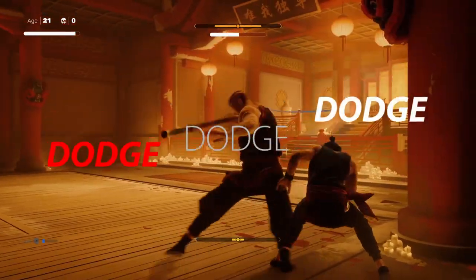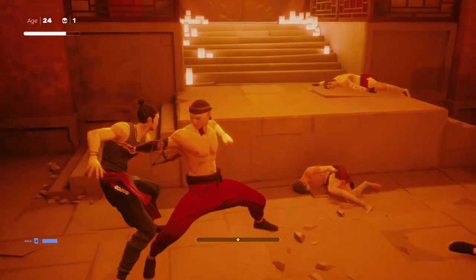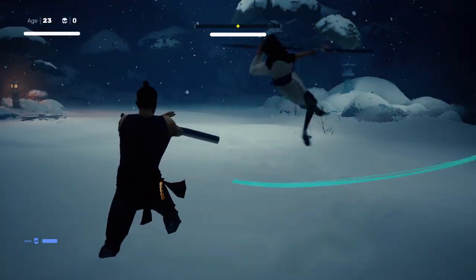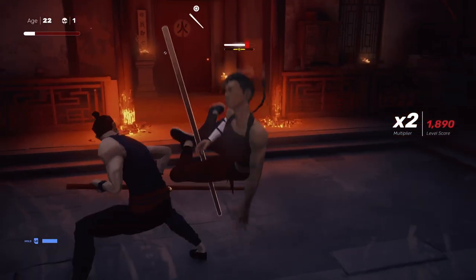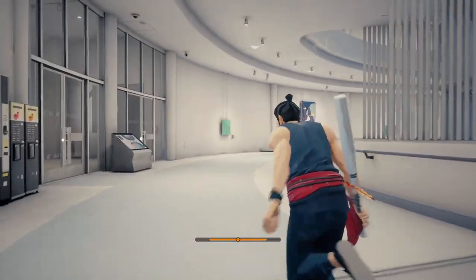Next up is the dodge. By dodging, your character can quickly move out of harm's way, and since there is no stamina attribute, dodge away to your heart's content. Sometimes spamming the dodge button can be a viable strategy if you need to get away in a pinch. Just know that some enemy attacks may outpace your dodge, so try to block if they get too close. Also, by holding down the dodge button, you can sprint.